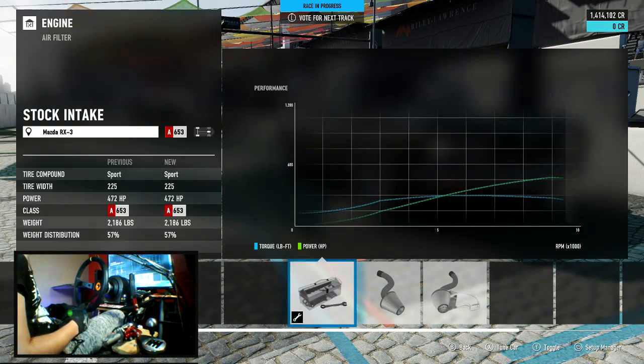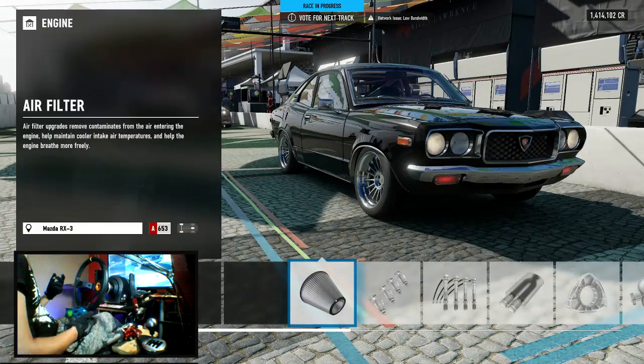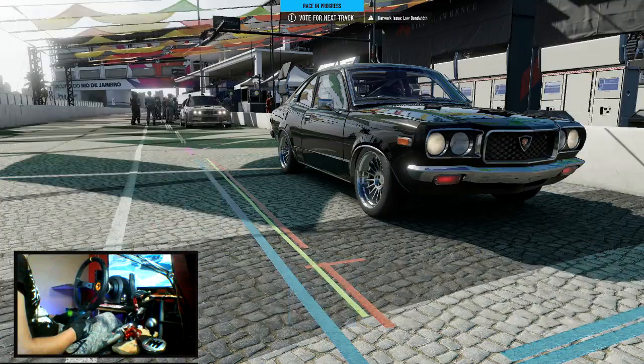I just wanted to jump into the upgrade menu before we go in so you guys can see the specs on it and check the power levels out. We are 472 horsepower. It's only a 2,100 pound car, so that's actually a pretty respectable amount of power in this thing. 57% front weight distribution, which is a little bit nose heavy, but the car actually feels pretty good. I only have 225 tires in the rear.